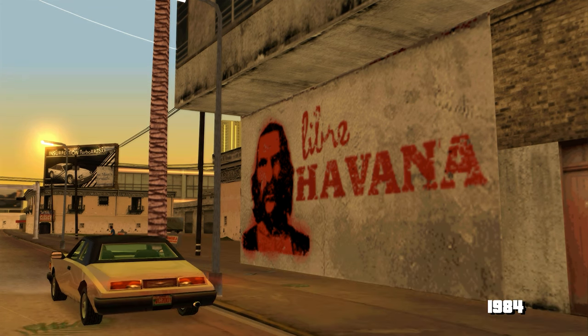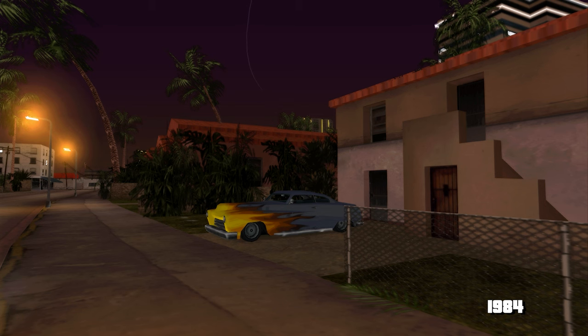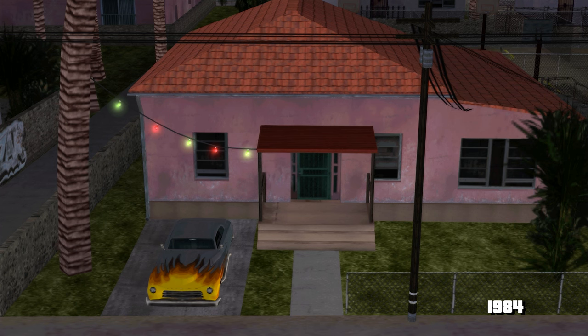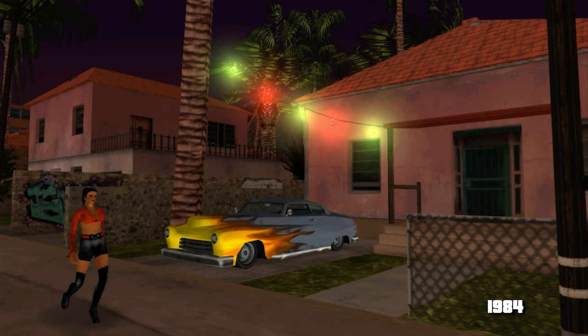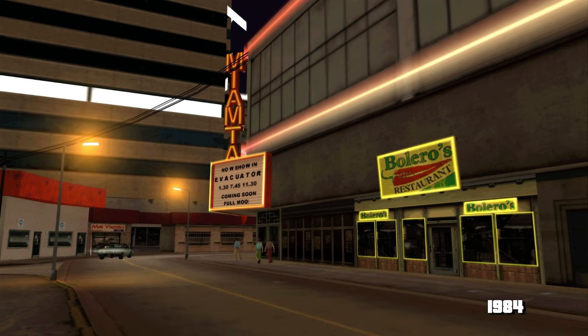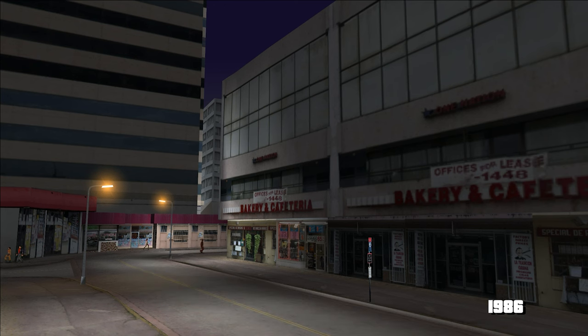Libre Havana înseamnă Havana liberă, iar Umberto seamănă foarte mult cu Che Guevara. Cartierul cubanezilor pare că o ducea mai bine în 84 — lângă casele lor am văzut mașini în stare bună, care în 86 rămân doar niște ruine. Și casa lui Umberto Robina este decorată cu beculețe colorate — mă amuză ideea că probabil a stat el să le pună acolo. Îmi place cum Rockstar au făcut orașul să fie mult mai colorat și primitor în 84. Același sentiment îl dă și strada asta, unde vedem un cinema pe colț și un restaurant mic, amândouă cu neoane aprinse. Îmi place și detaliul că mai lipsește câte o literă din semnul cinemaului. Doi ani mai târziu, locul ăsta devine mult mai generic în Vice City.